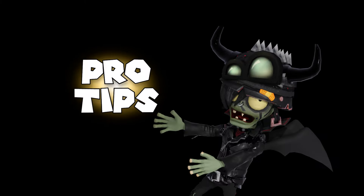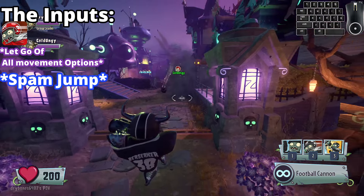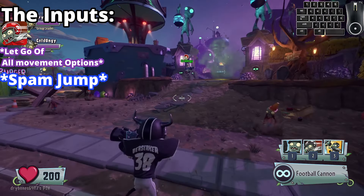The All-Star has the potential to travel at a great speed with his sprint tackle ability. To perform this, use the ability, let go of all movement options, then spam jump. I go over this tech more with some extra tips in this video right here.